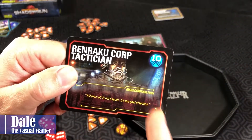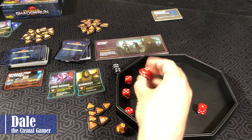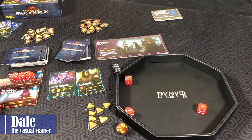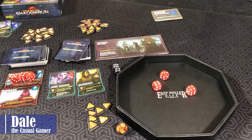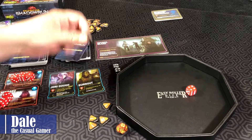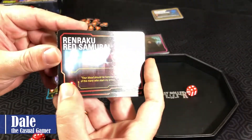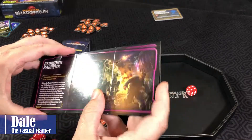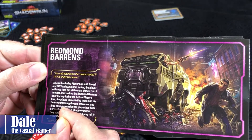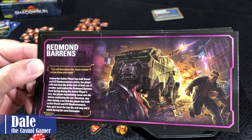Rotating to round seven. We flip the next encounter needing a ten. Taking the five, that was a four, and a one. Flip one more card — we'll get a new district here, and we need a nine. Getting a six and a three, we take our two money. Turning in three to pick up a five, we're now at 13. Moving the district to the Redmond Barons: unless the active player has both a dwarf and an elf Shadowrunner active, the player rolls one less die at the start of their turn.